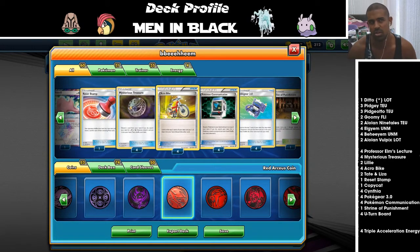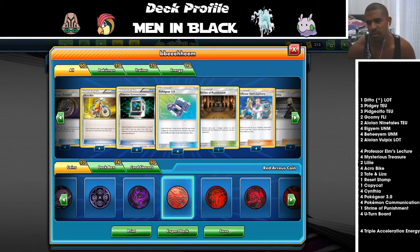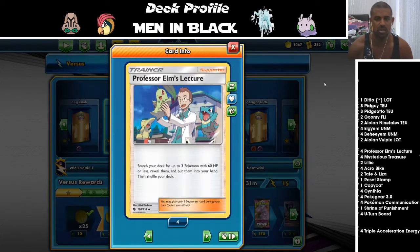Between the Pidgeottos and the Aqua Bikes that's about eight effective dig cards. Pokemon Communication at four count — obviously we're playing 20 Pokemon so you'd be mad not to. Four Gears just because supporters are good, and sometimes you might need to fish for a Tate and Liza if you haven't got a switch card. Professor Elm's Lecture is great because it searches out all your basics, especially useful if Mewtwo's Cross Division is threatening — you want to fill your board ASAP.